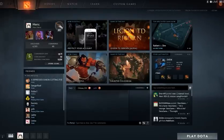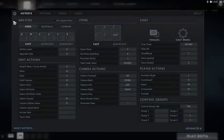Let's start from the settings. A lot of people are asking about the settings — what is quickcast, what are the hotkeys, and what are my hotkeys. You can use the legacy keys if you are familiar with Dota 1, but it's hard to play with heroes like Invoker. I don't recommend using legacy keys.